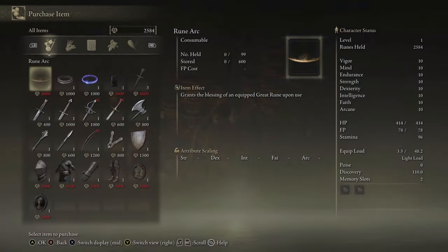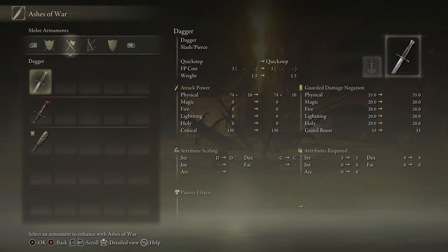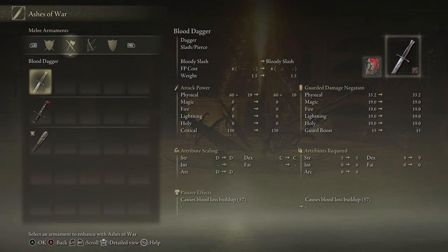At the Roundtable, head over to the Twin Maiden Husks and purchase a dagger. You want to take that dagger to the Bloody Slash ash of war that we grabbed earlier off the knight in Fort Haight. This is a very important step — make sure you do not skip this. The affinity does not matter, but you need to have Bloody Slash on this dagger.